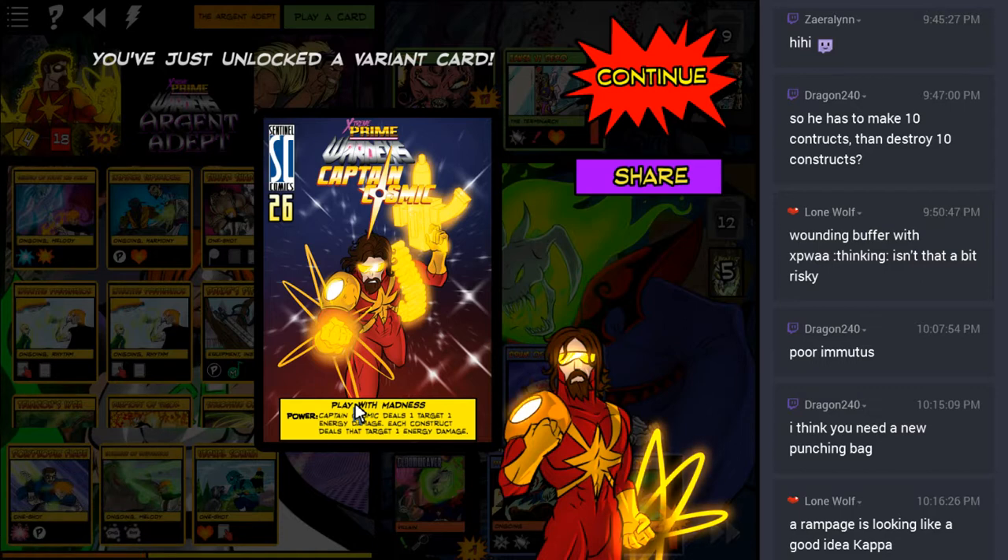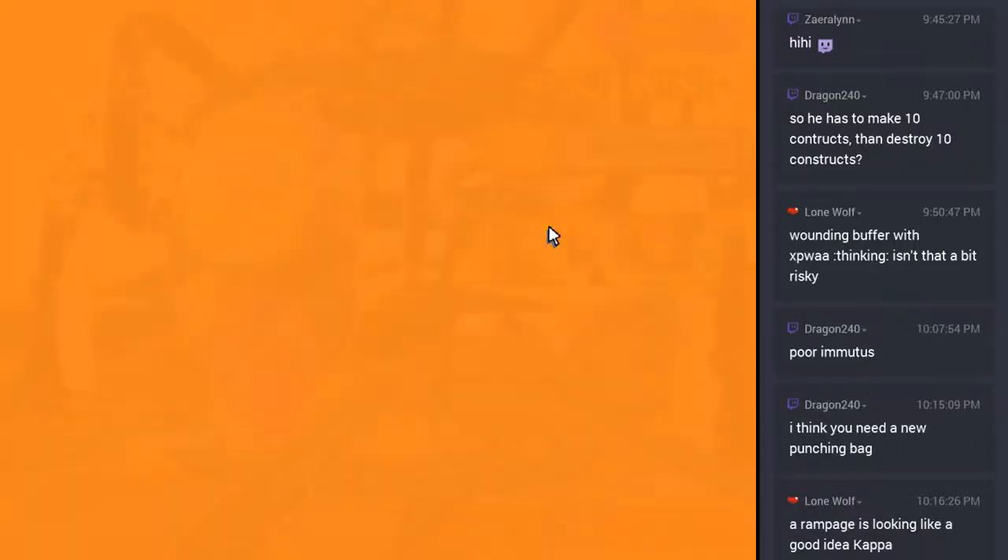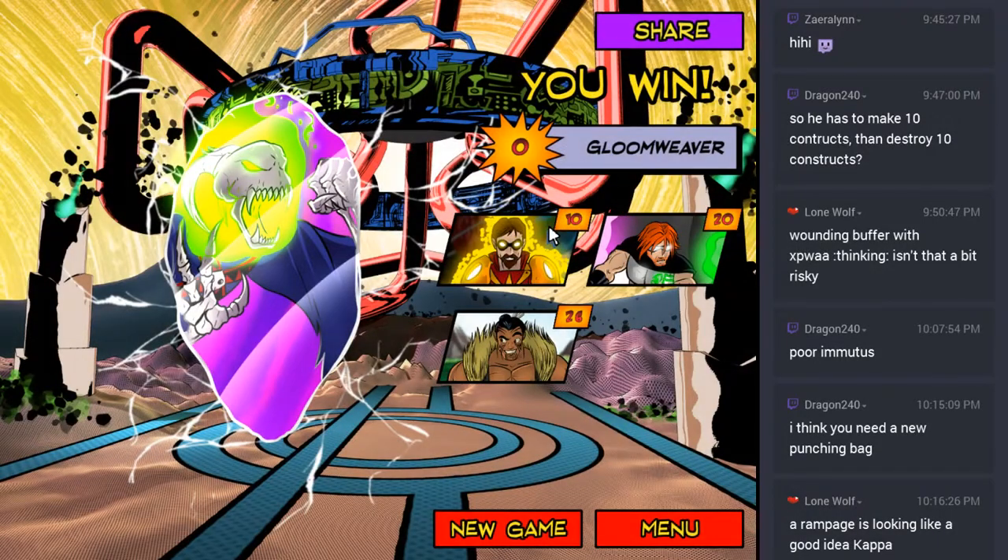We now have Extreme Prime Wardens Captain Cosmic, who makes himself and all of his constructs deal damage to a single target - so he's very good for DPS-ing down a single target and does wonders with buffs like Legacy's Inspiring Presence or Galvanize. That's it for this video. I need to take a break after all of that - stay tuned guys, I'll be right back.